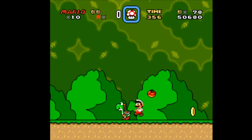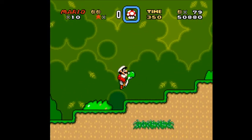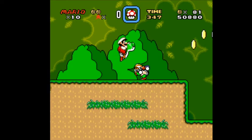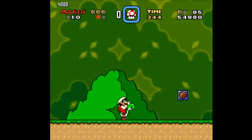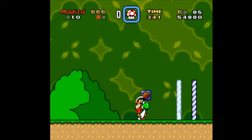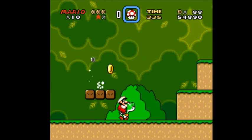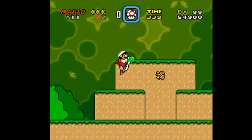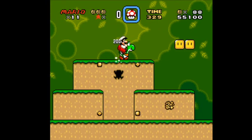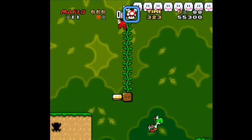Don't hit your own Yoshi. This thing here is a middle marker — nothing special. All right, let's get our dragon coin up here.